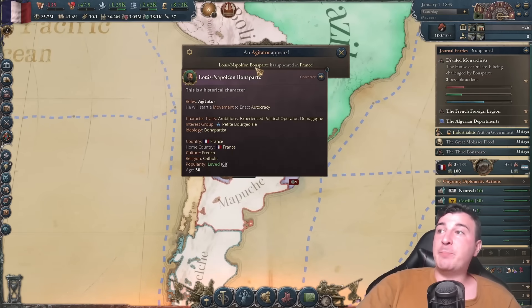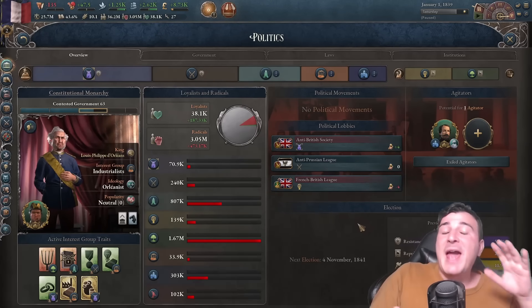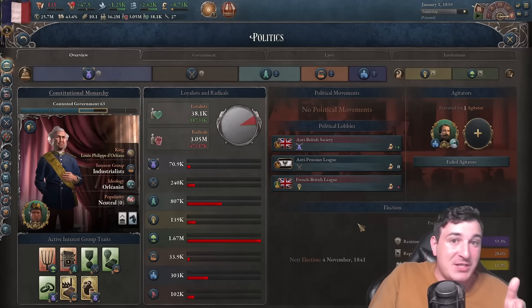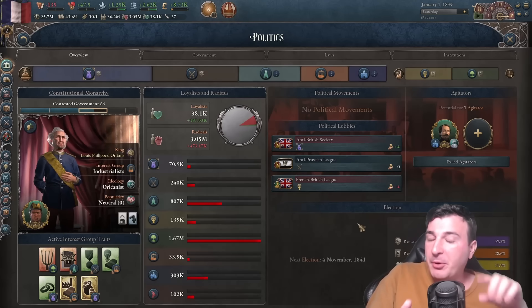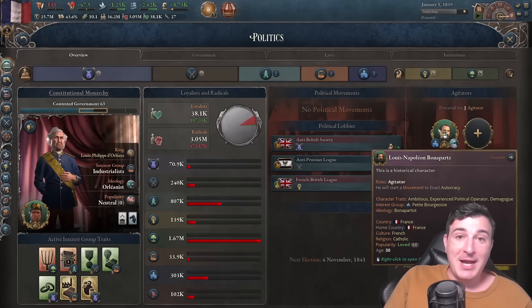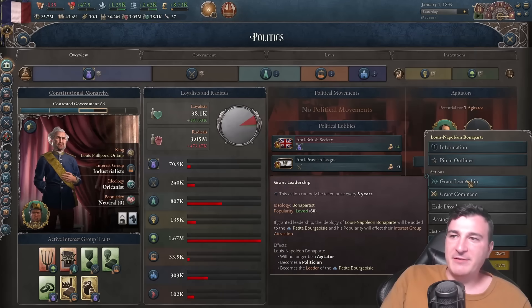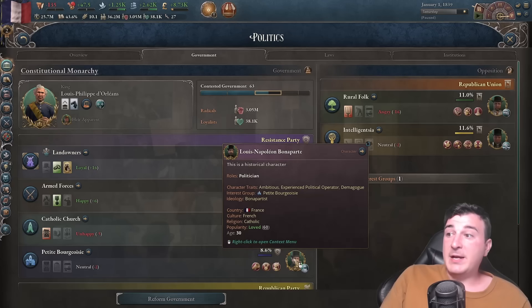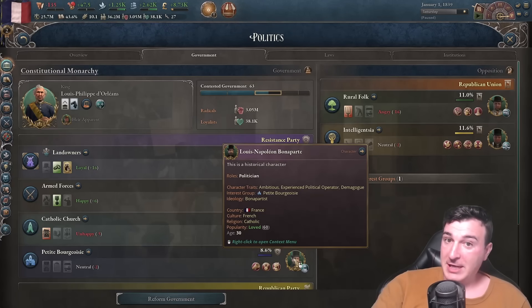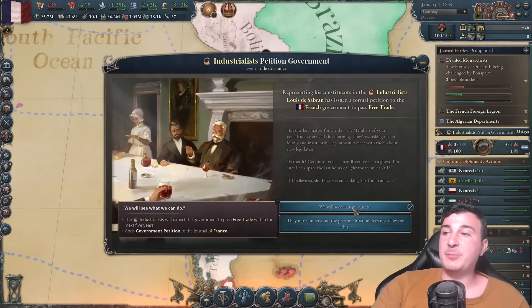Oh my god, we got Louis Napoleon Bonaparte — he is so back right now. For those who don't know, he is the son of the brother of Napoleon, known as Napoleon III Bonaparte, emperor of France from 2nd December 1852 to 4th September 1870, and he's the one we need right now. I'm also giving him leadership of the political party because he definitely needs to play a bigger part in our country.